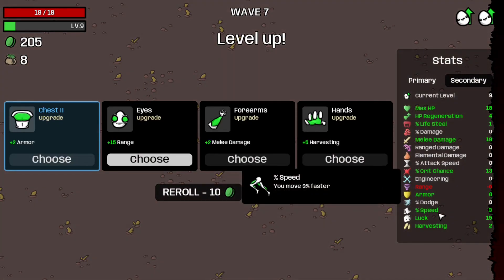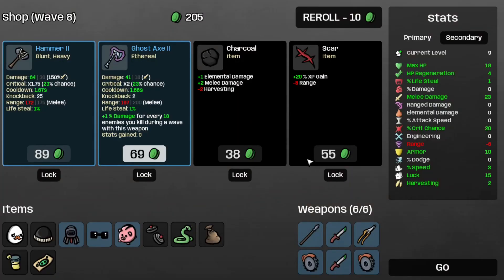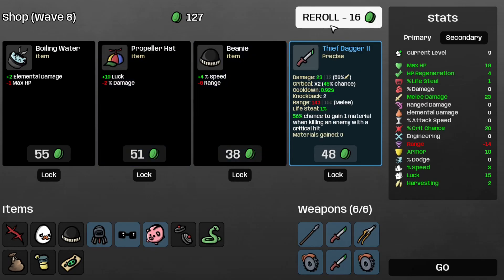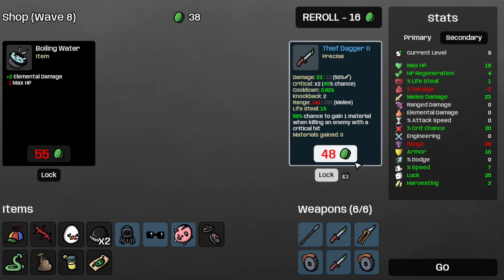And that's 57 completed. Let's take some more armor, which brings us up to 23 melee damage. And some other crit chance, which is now at 20%. Let's just take the star. Re-roll. And re-roll again. Take the beanie, the propeller hat, save the thief dagger too, not the star.